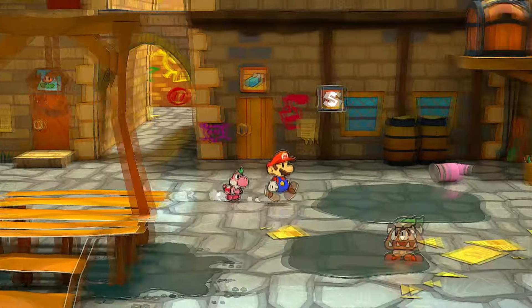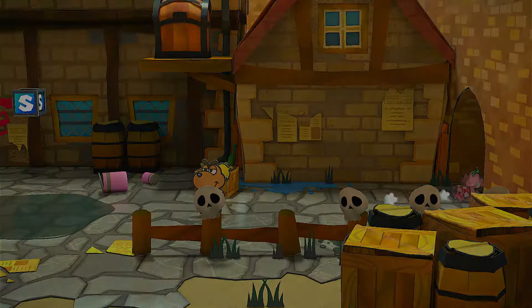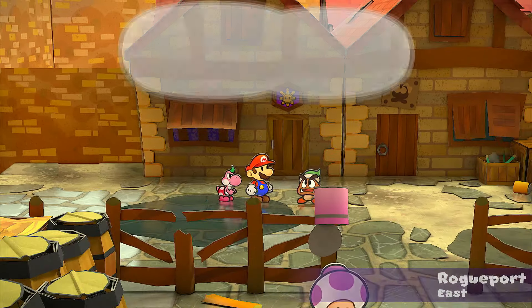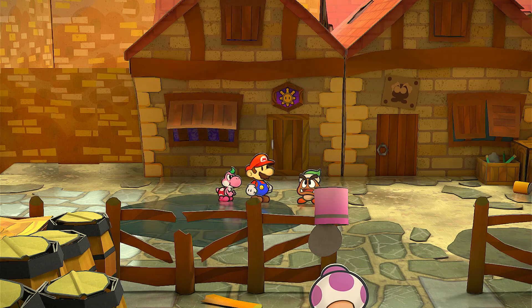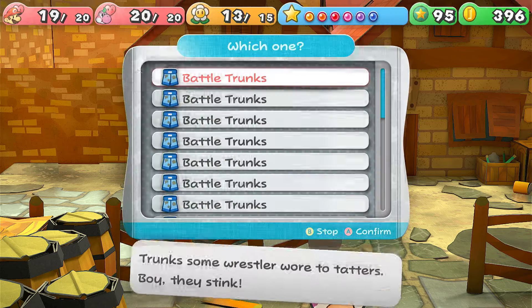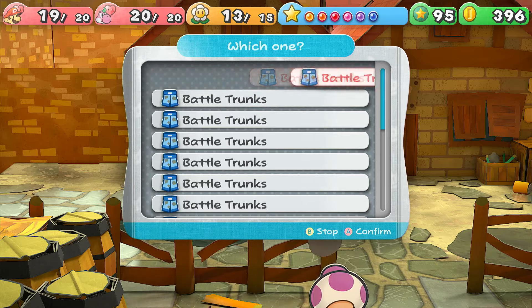So let's head back to Rogue Port and see if we can find somebody. Once we're back at Rogue Port, we're going to go to the east side, pretty close to where the professor's house is. The Goomba we want to talk to is this Goomba right here — it just hangs out in front. You're going to want to give all those Battle Trunks to him. Here you go, buddy — you can have every single one of them.